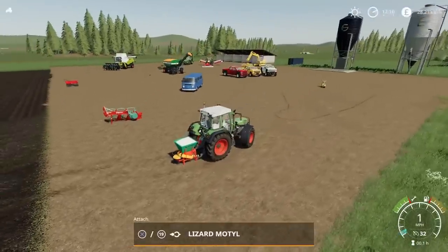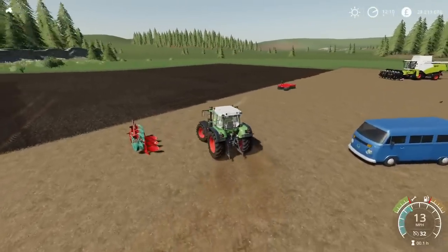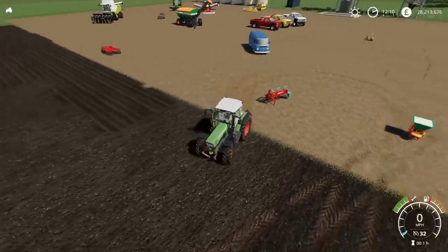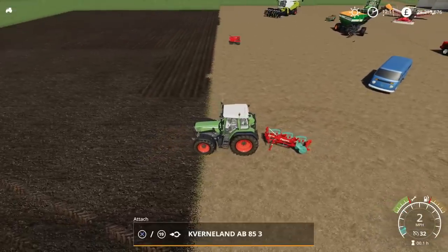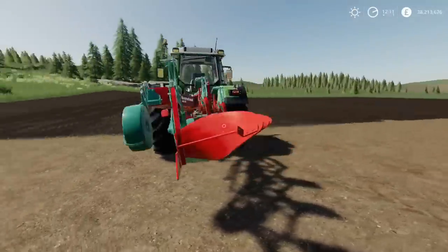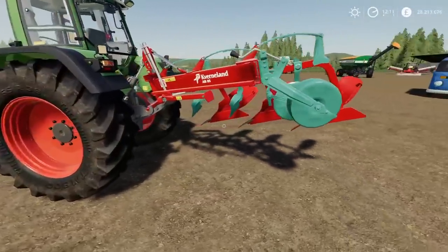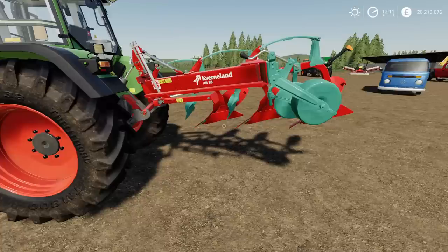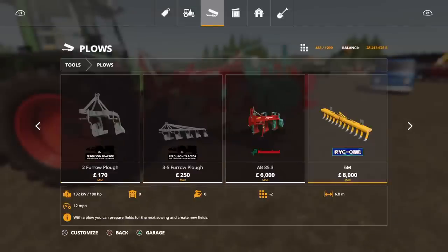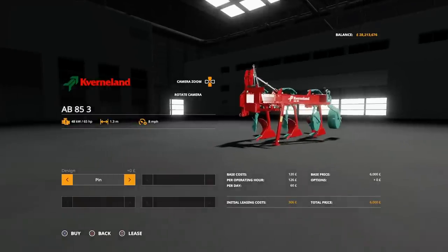Next up we have the Coverland AB85-3 by DB Modding. It's a three-furrow plough, really nicely detailed. This is 4.68 megabytes to download, four slots on console. You'll find it under ploughs. 6,000 to buy, requires 65 horsepower to run. 1.3 metre width and it will run at 8 miles per hour.